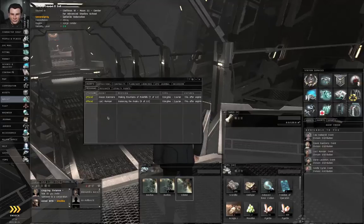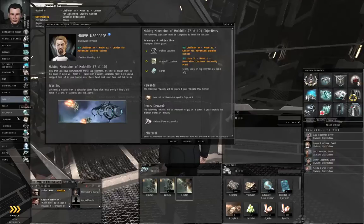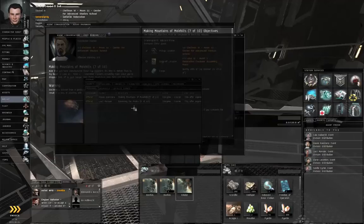Let's go to Neocom, Journal. Right-click the first offered mission, Start Conversation. Let's go back to the Journal, right-click the second offered mission, Start Conversation.